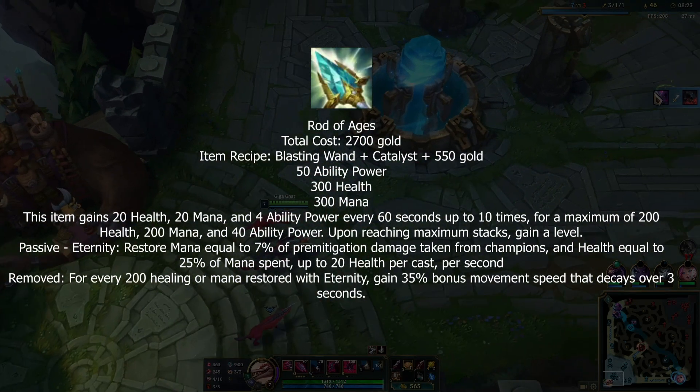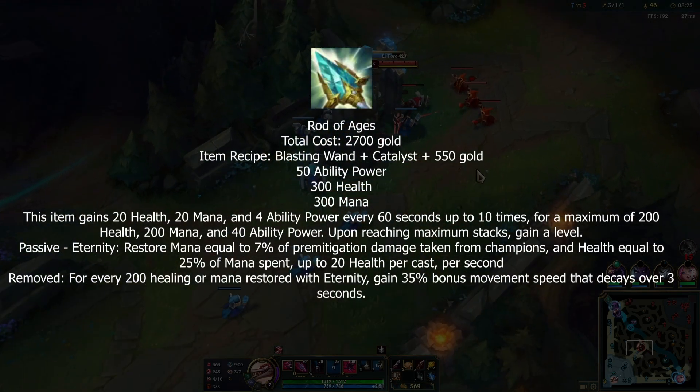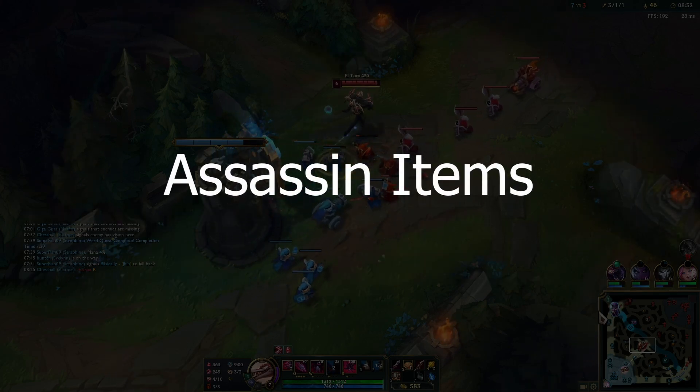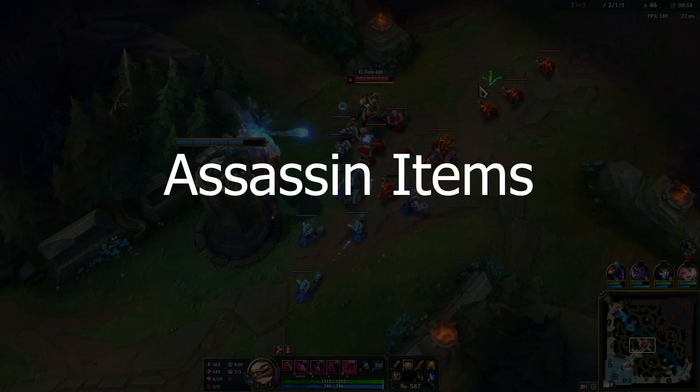Rod of Ages gives less HP and mana but has the same scaling passive. The new passive restores mana based on damage you take and heals you based on how much mana you spend. I think Singed is going to be happy. That was the biggest AP system revamp.